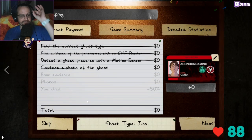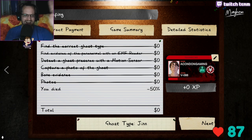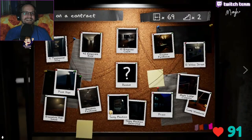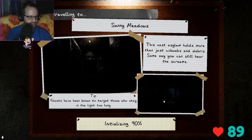Next ghost: Jinn. That's a great one to miss — Jinns are impossible on this difficulty, it's a wild guess. I think I'm going to do one more and then we'll start doing some ghost gambling. I just wanted to get used to the 150% speed; the past two ghosts have been normal speed.